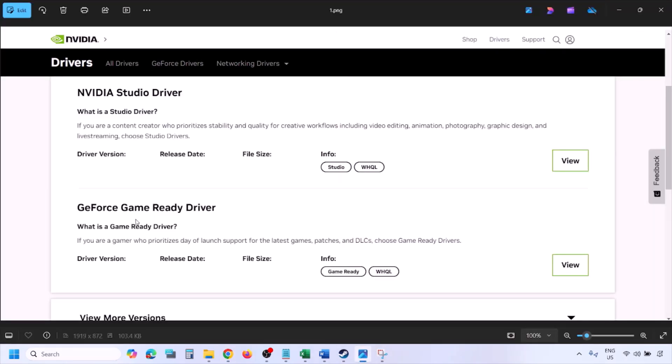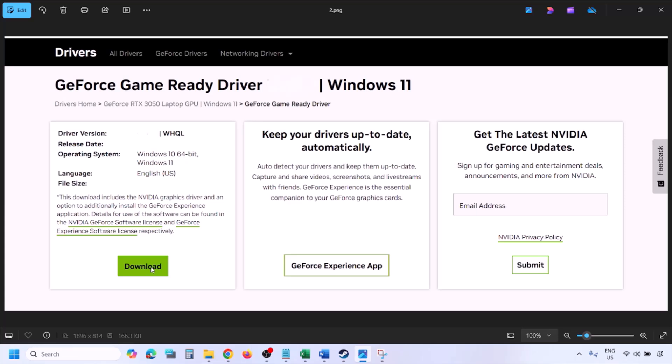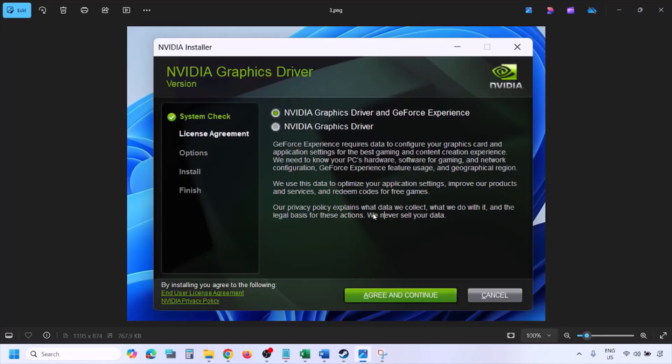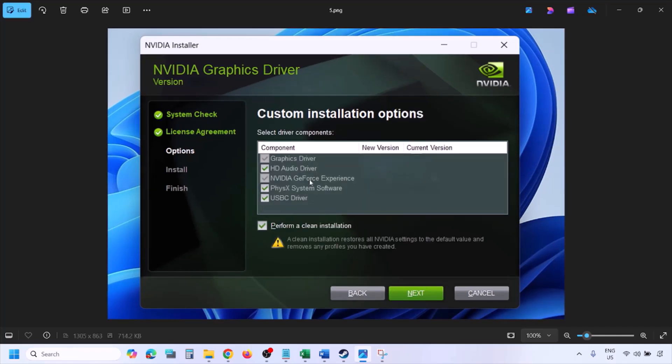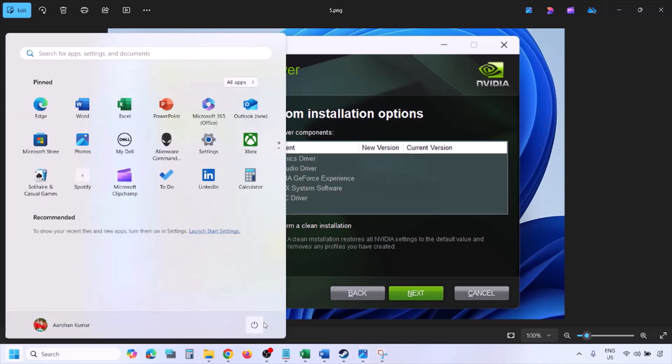You will see the latest GeForce Game Ready driver. Click on View, then click Download, and let the download complete. Once done, run the exe file, click Agree and Continue, then select the Custom option instead of Express. Click Next, and on the next screen put a check on Perform a Clean Installation. Click Next and let the installation complete, then restart your computer.